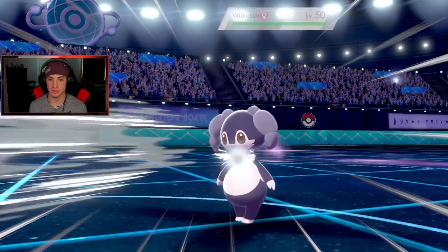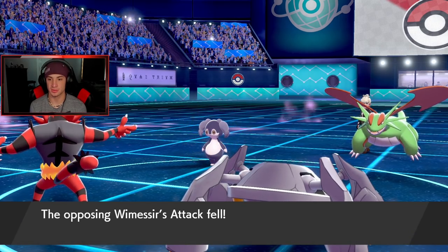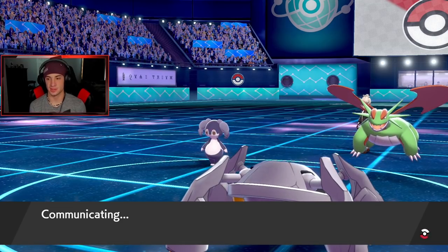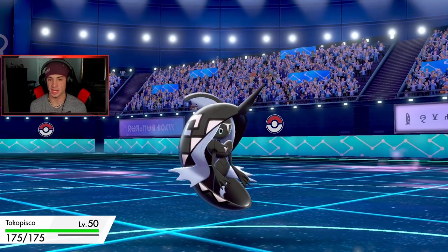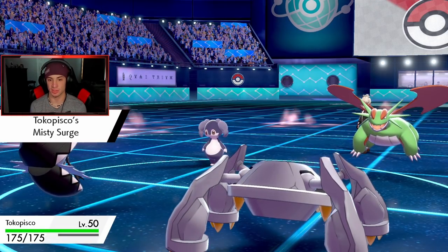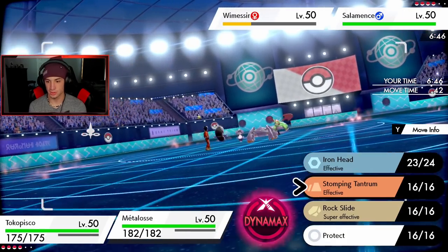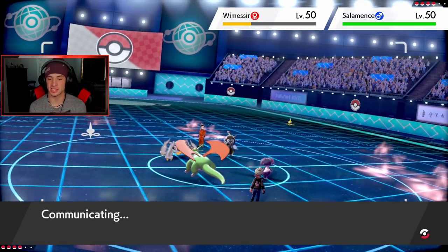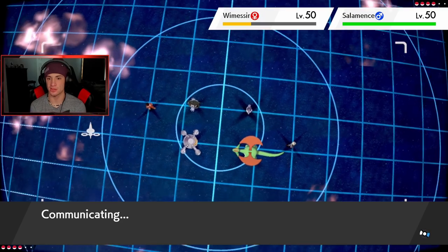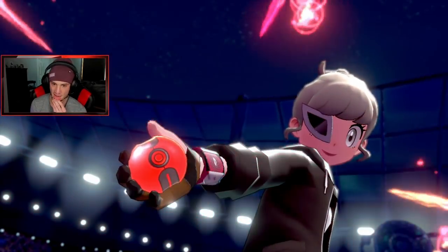Iron Head doing some damage — another Iron Head should take that out. I need to get Tapu Fini out here so Dragon moves don't do as much damage. Tapu Fini is in! He's plus one on Speed and equal on Attack. The Misty Surge is popping, looking really good. Swap in Yveltal and go into a Moon Blast over onto Salamence. Iron Head, I don't want him to get a Weakness Policy activation — he's got to be a Life Orb if he's running Dragon Dance. He might Dynamax here.